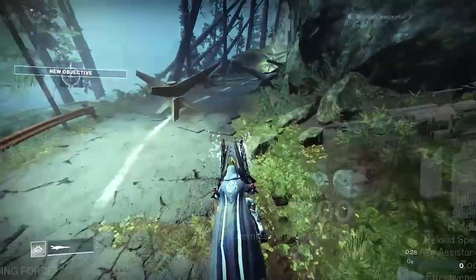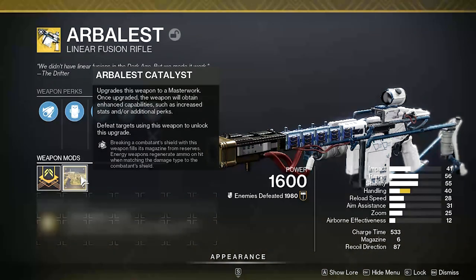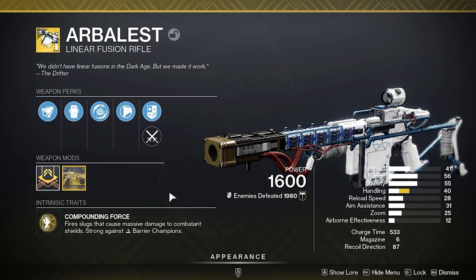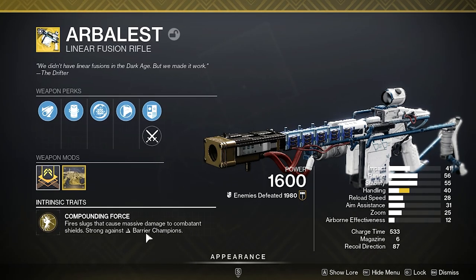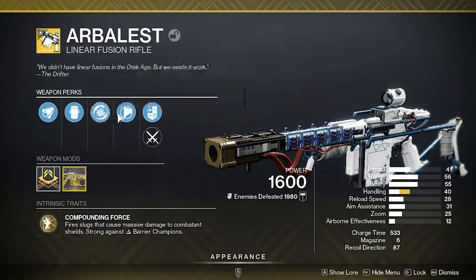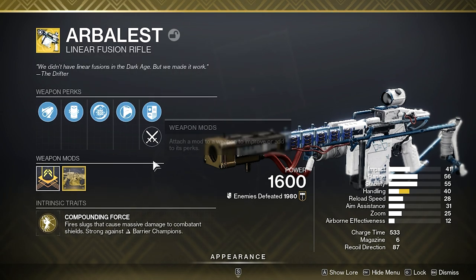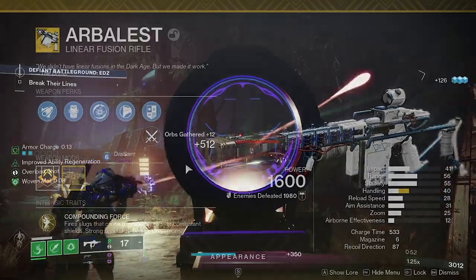This exotic quest is for the Arbalest, which is not a new exotic, but this quest line to get it is very new and designed to be a welcoming reward for new Light Guardians. The benefit that any Guardian will have in completing this new quest is the reward of a pinnacle level drop of the Arbalest based on your current Light level, giving you a great opportunity to have a cheap infusion bump up of an exotic that is still immensely powerful and top tier.